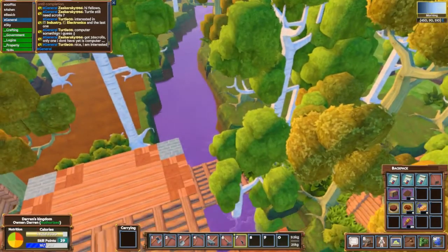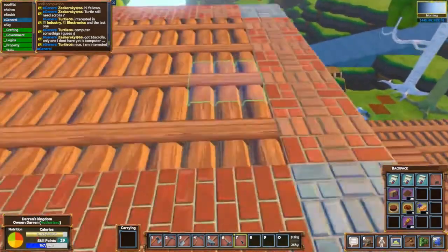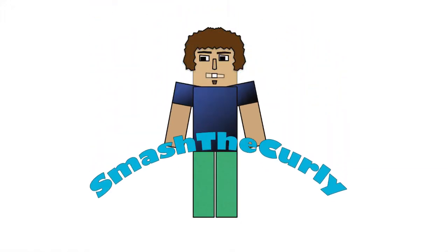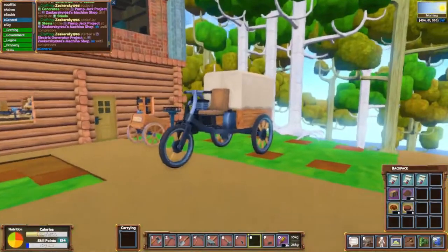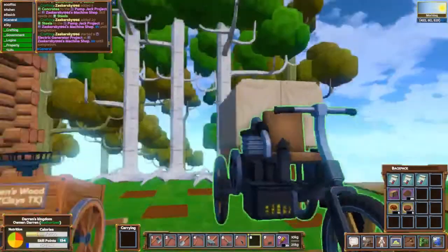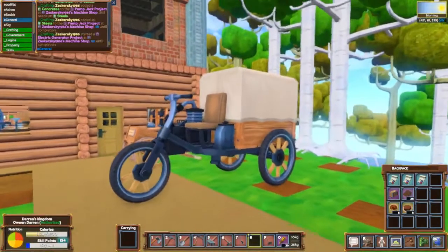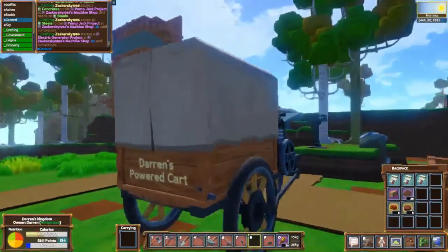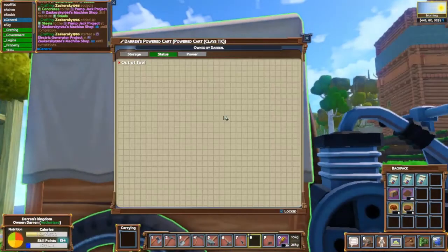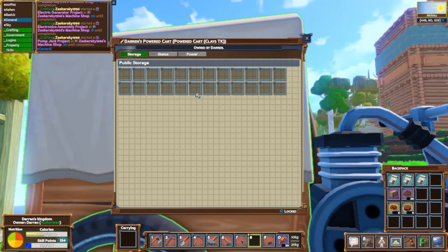Houston, we have a problem - the river has turned purple, which is not so good. Welcome back! As you can see, I have managed to produce the powered cart. In the previous episode we made all the materials needed for it. We have the cart over here and it looks really awesome, but we have some little problems - it's out of fuel. The storage has quite a lot more slots than a wooden cart, so that's great, but I need power.